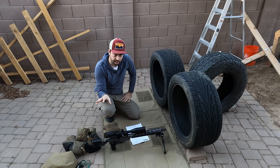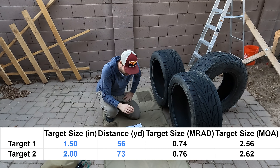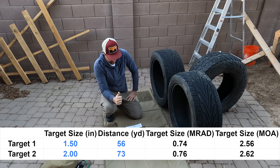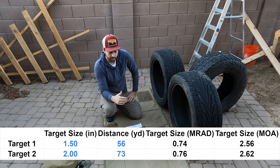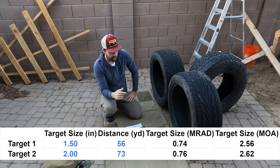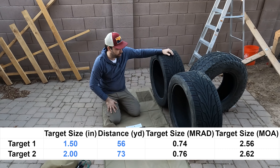Here are the target sizes: a one-and-a-half inch target at 56 yards and a two-inch target at 73 yards. My dope lines up nicely — it's about 0.1 mil for the first target and 0.6 to 0.7 mils for the second target. So what I'm going to do is set my dial for the first target and then hold over half a mil for the second target.